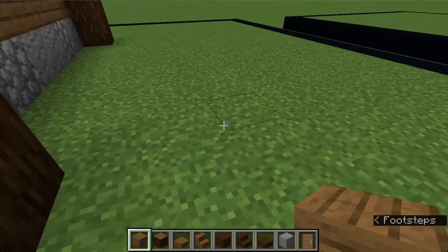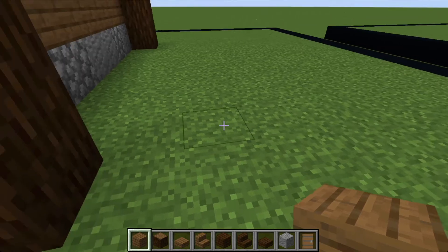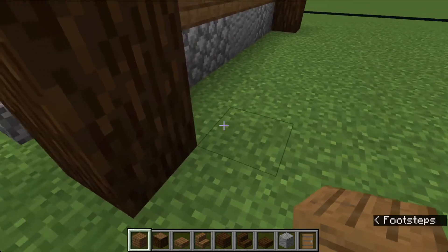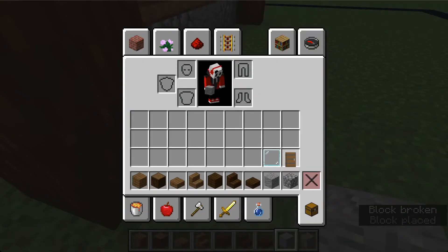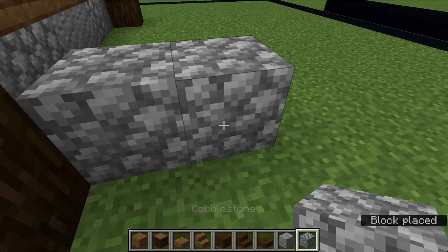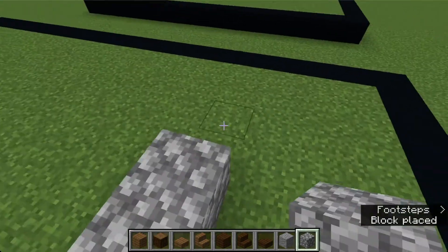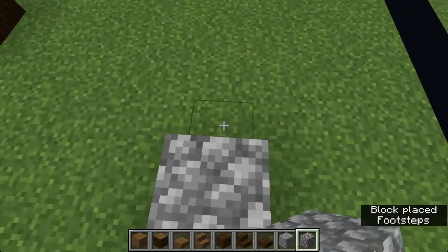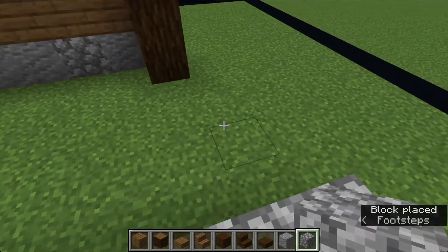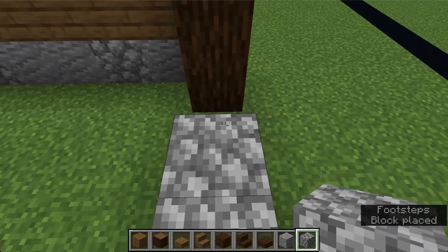Now we're going to start the other part. You need to go five blocks from this post right here. I'll use cobblestone and put the andesite in later. Five blocks from this post - make sure it's five not six - and then do that all the way to the other side to where it meets in the back.